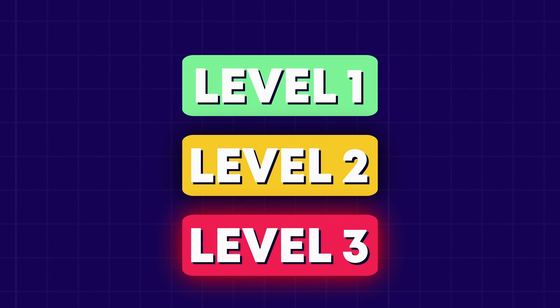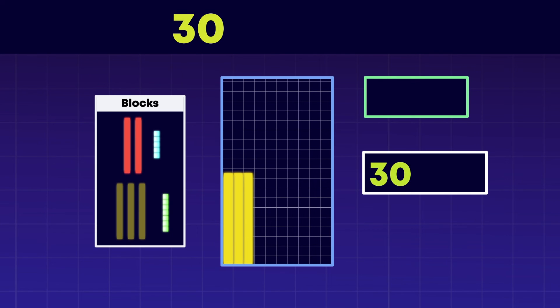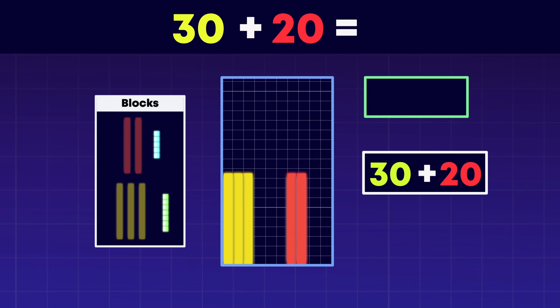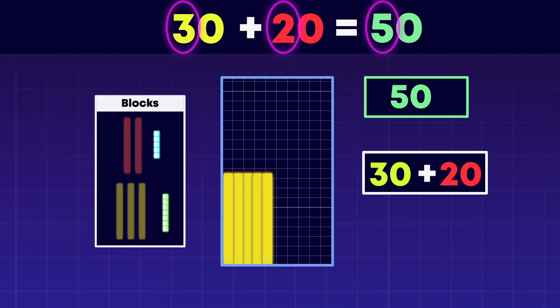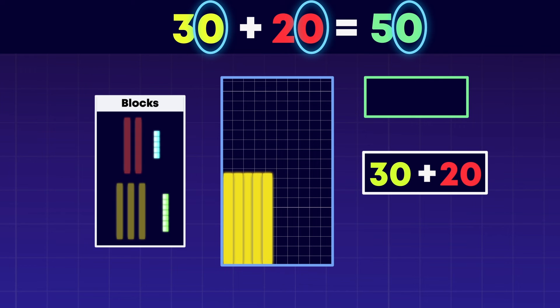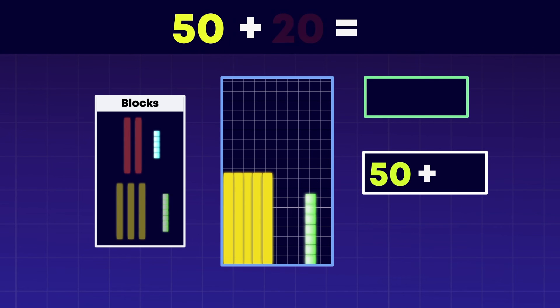Are you ready to go to level 3? Try to remember the trick. When we add tens to a two-digit number, the digit in the tens place gets bigger. The digit in the ones place stays the same. Now, we need to add the ones.